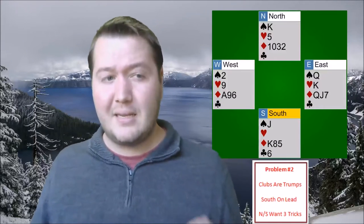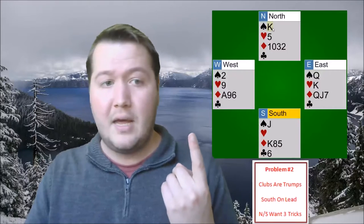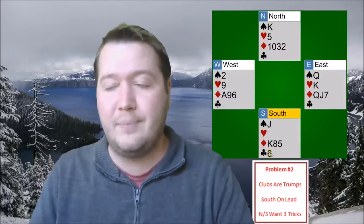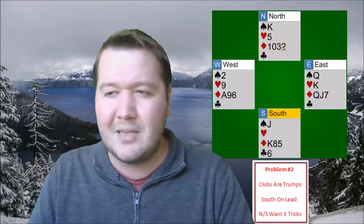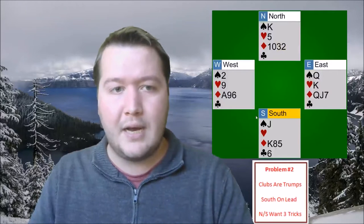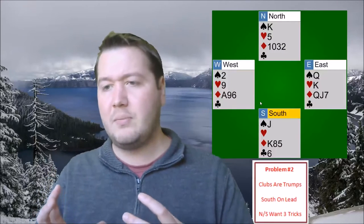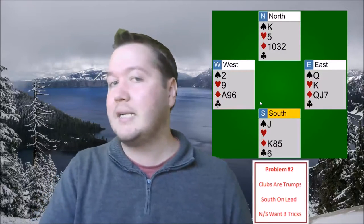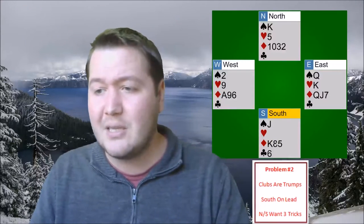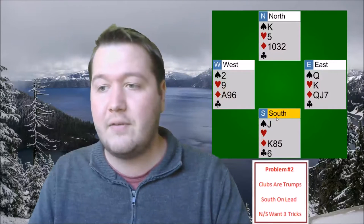North-South have two easy tricks: the king of spades in the North hand and a club trick. They really want an extra trick here and it's going to have to come from diamonds. With the diamond position we can't lead towards the king of diamonds effectively. We want to try and end play the opponents, but first we need to remove that heart exit from the opponents.